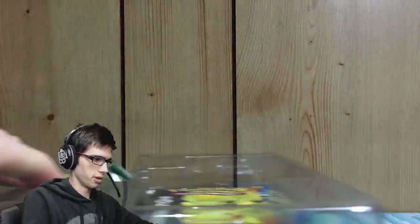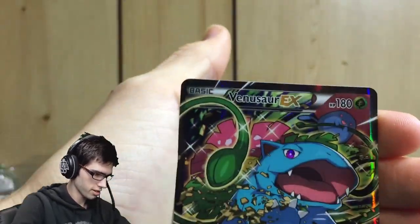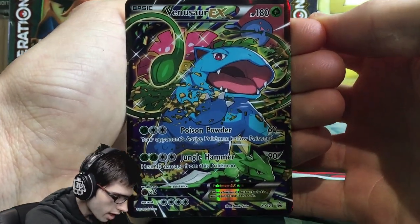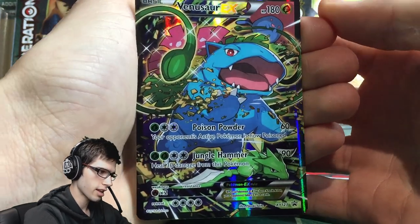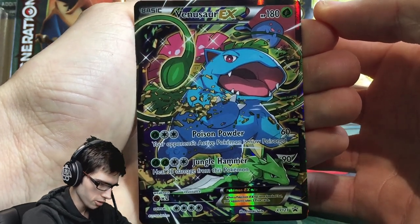Let's jump this out and get that packaging aside. We've got the Venusaur EX promo — it looks like this. It's got 180 HP with Poison Powder and Jungle Hammer. I believe it's a reprinted attack set from XY Base, so that's pretty cool.